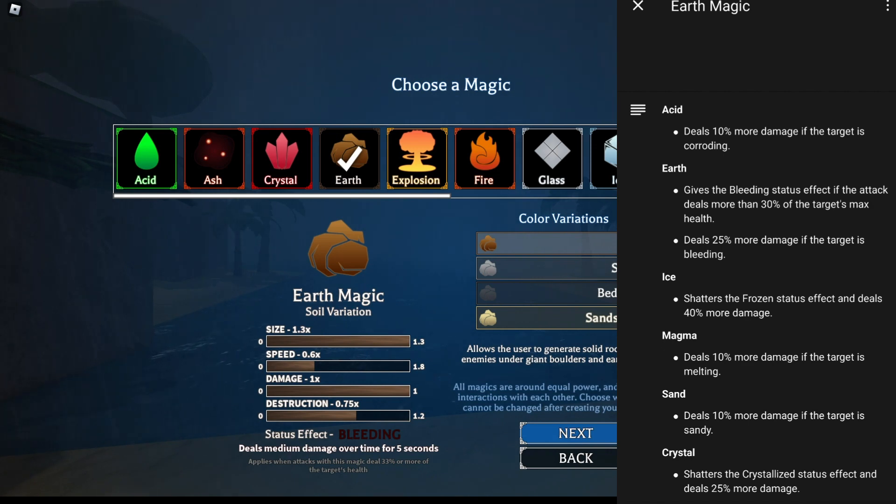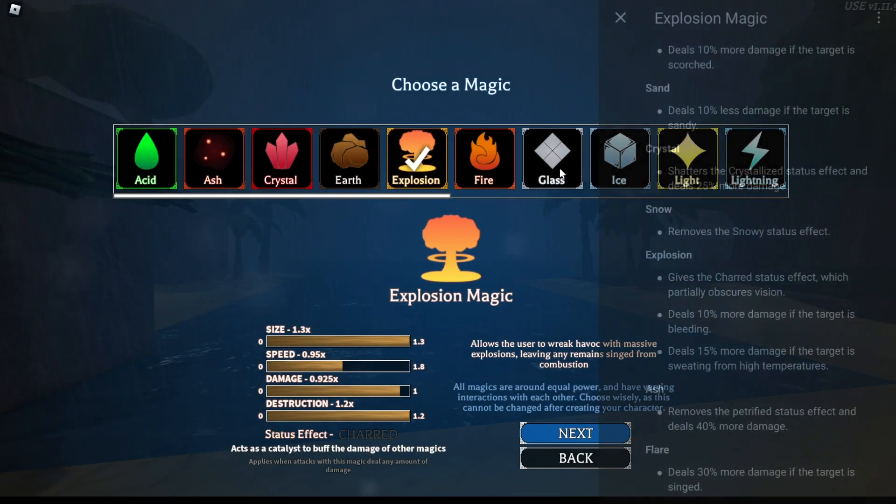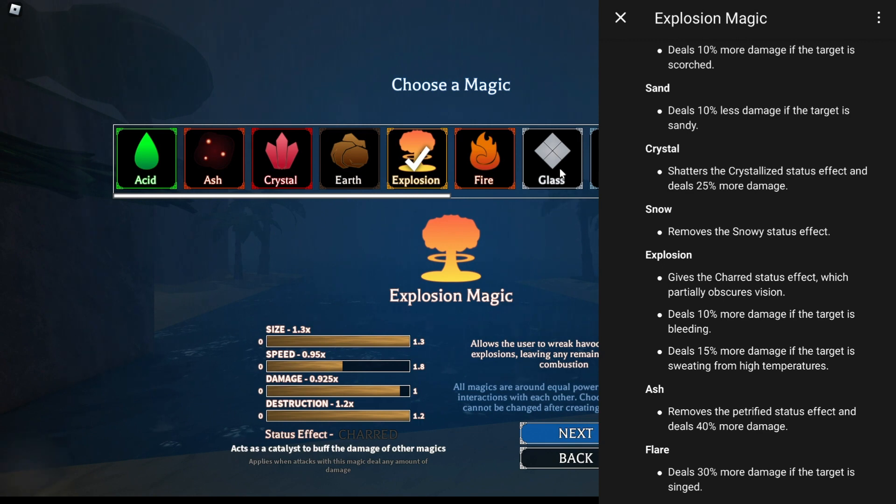Now we have earth magic. Earth magic has great size, decent speed, high damage, and medium destruction. If earth magic does 30% or more of your health, it gives the bleeding status effect, and when targets are bleeding it does 25% more damage. With earth magic, I would pair iron leg — iron leg causes bleed, and you could get a whole lot of bleed off with the earth and iron leg combo.